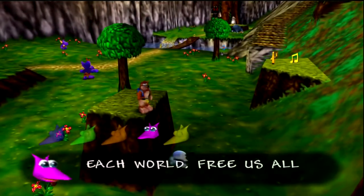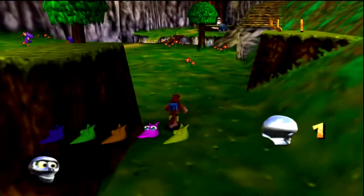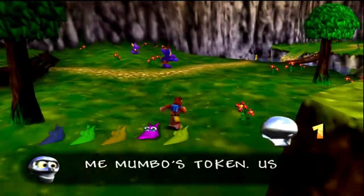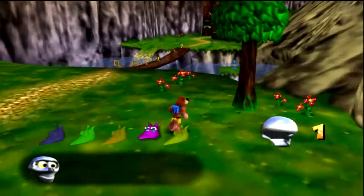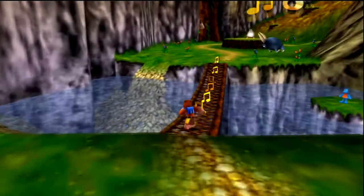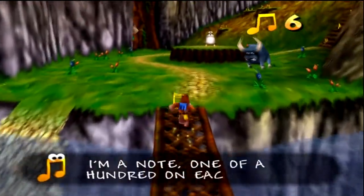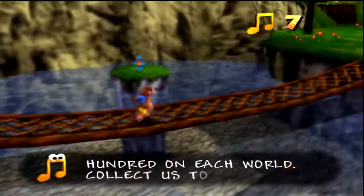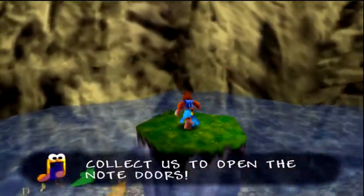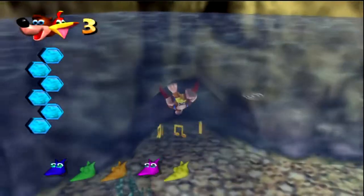These little guys are Jinjos — find 5 of them in every level and we get another Jiggy. Some Mumbo Tokens too; give them to Mumbo Jumbo and he can do magic on us. And there's a note — they open up doors.